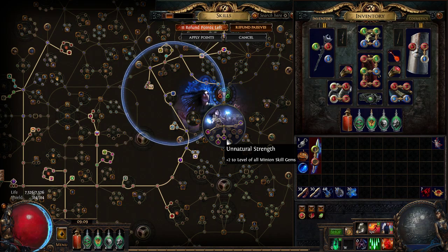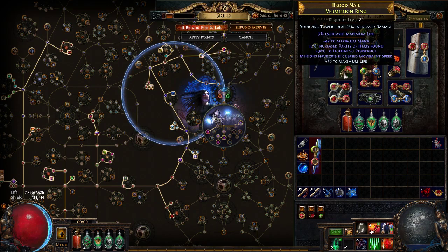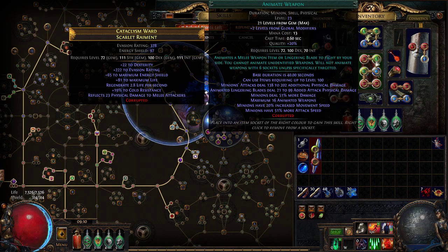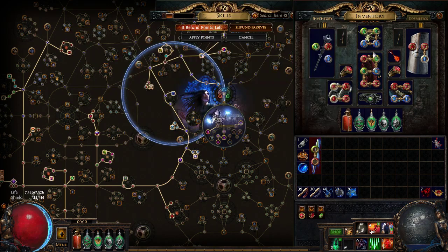Without the plus-two chest spectres are level 76; with it they're level 80. Other options to boost spectre survivability include a plus-two bone helmet, which would bring them to level 82. I could also swap a vermilion ring for an unset ring to socket meat shield on my spectres, keeping them close to me — probably the single biggest boost to survivability. I'm running minion speed rings because minion speed is huge for animate weapon, same reason you want quality on animate: it gives 20% movement speed. Minion speed improves their AI — they zip to a mob, kill it, and move on.